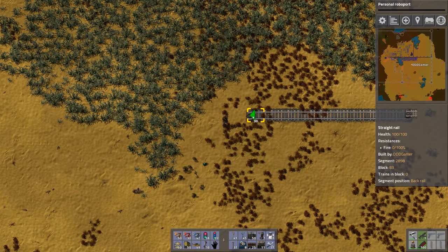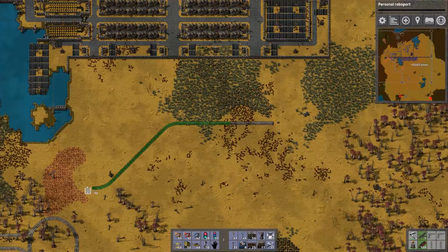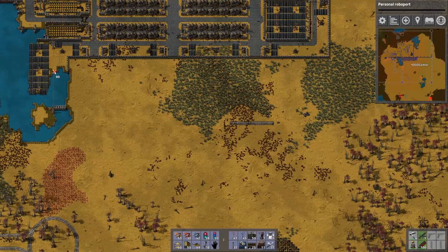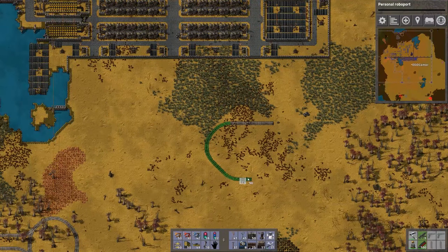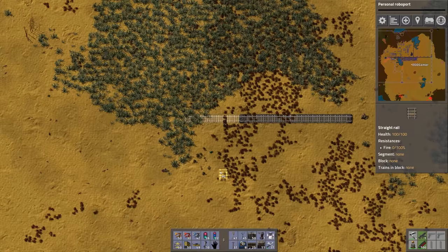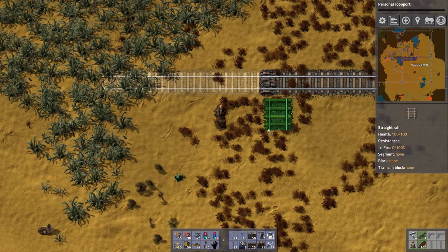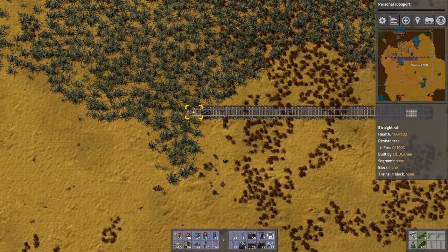If you shift and left click, you get quite a bit of range. The disadvantage, unless you have robots, is that this is a blueprint mode. So when you place the train track down it will be highlighted as ghost track. You would have to manually build it, unless you have robots, which will automatically build it for you.